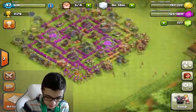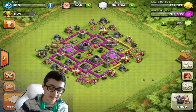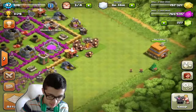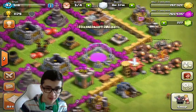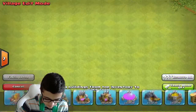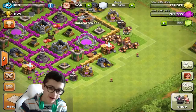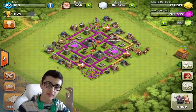In about a week, I have been upgrading my base to fully maxed out Town Hall 6. I'm upgrading it to Town Hall 7 right now, but as you can see, everything else is maxed out besides a couple walls — 17 walls are not maxed out. But that's it, everything else is maxed out to Town Hall level 6.